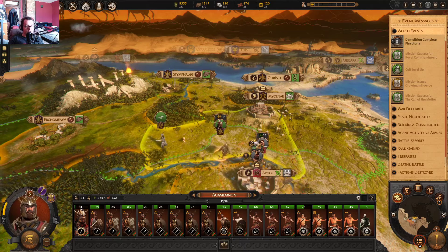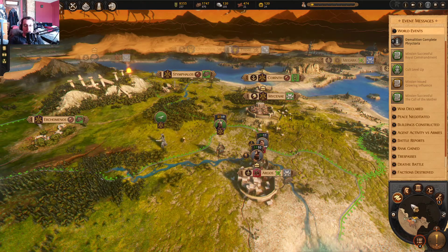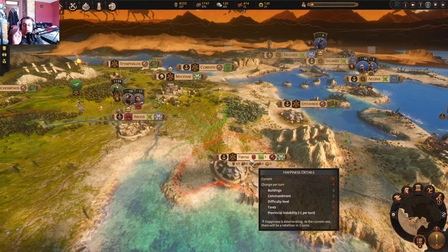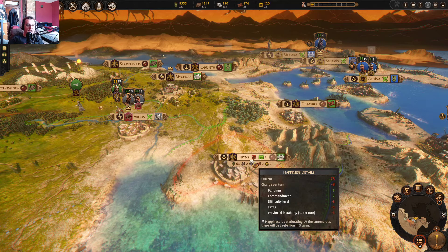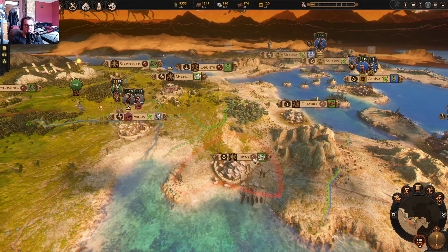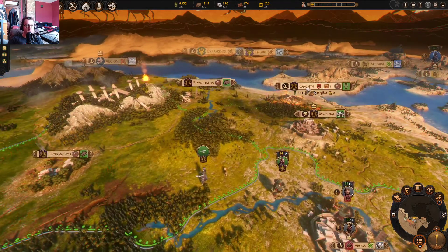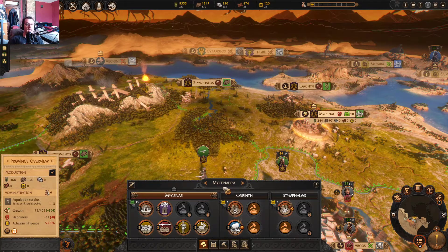If you have a name for the Hydra priest, let me know in the comments. We're at 17 minutes, so I want to do a campaign update for you. It is turn 7. We have taken Tirans — I saved the replay for that fight and I think I'm going to post a separate video going back over the replay to redeem myself from the last video and our epic failure. We also killed the Corinthians, taking Corinth and Stimphalos, which gave us the entire province of Mycenaeca.